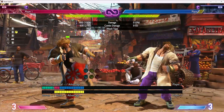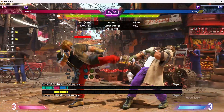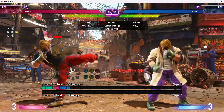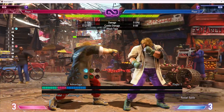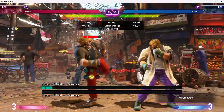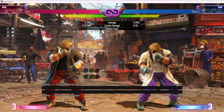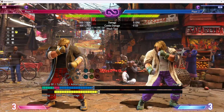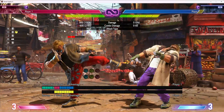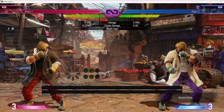His standing medium kick — not talked about as much, but incredibly useful. He would be worse if he did not have this button. In the situations where it's good, it is very helpful. There are very few moves in this game that hit as far as this thing does for eight frames. Very few eight-framers reach this far. This move can punish things almost no other member of the cast can punish without spending a super.